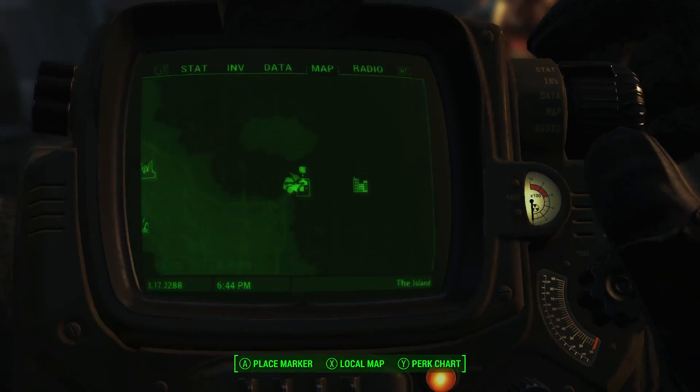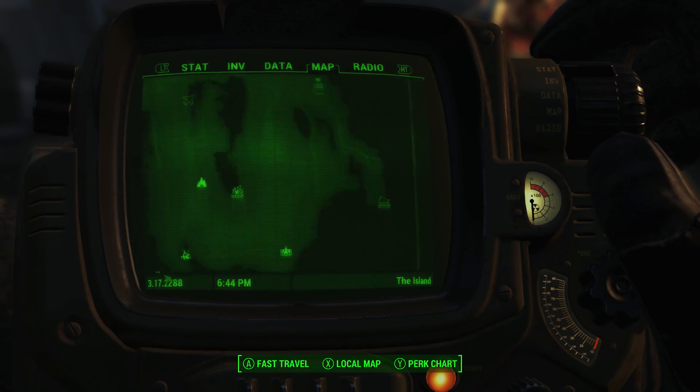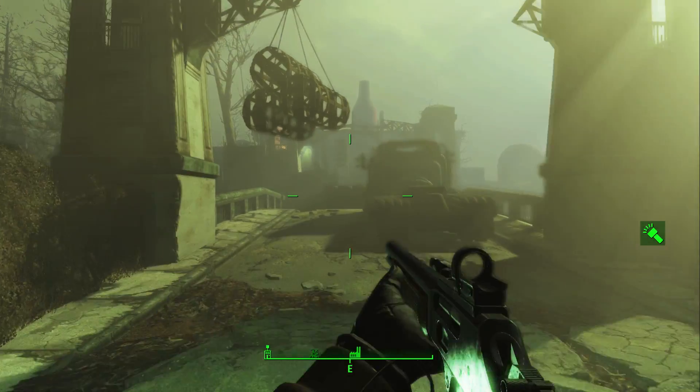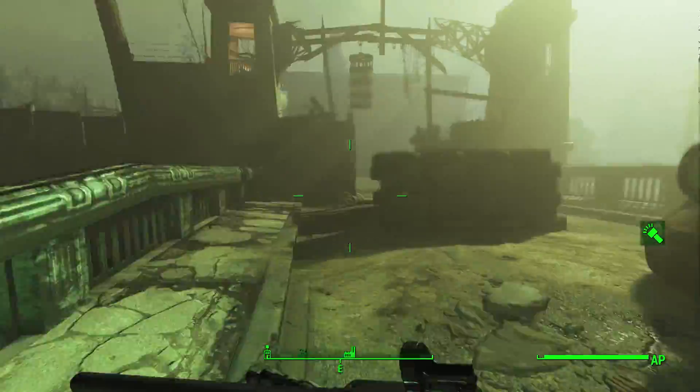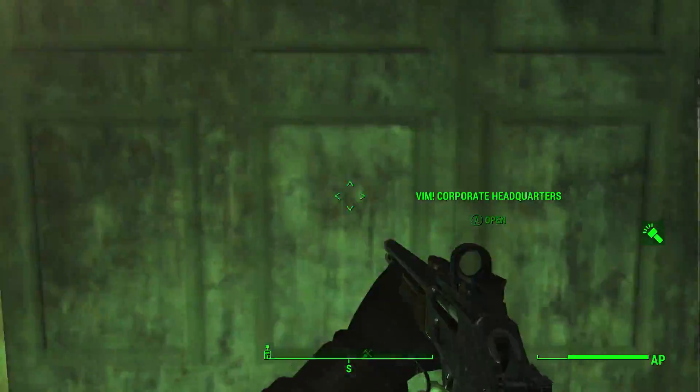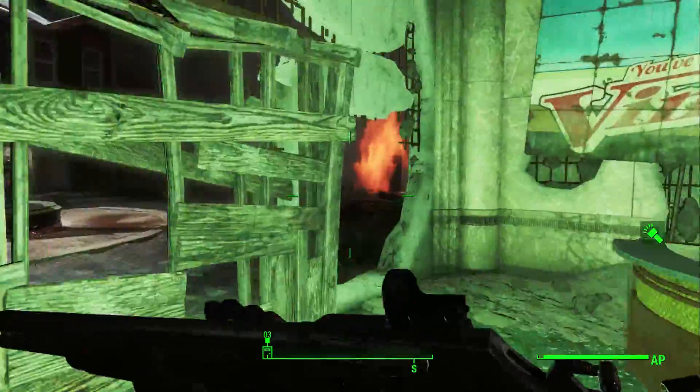What you're going to want to do to get this is go to the Vim Pop Factory. You can see it here on the map. I'm going to be showing some fast-forwarded gameplay from the start point of fast traveling to this factory, going inside, heading to the power armor, picking it up, as well as the schematics and the terminal next to it.